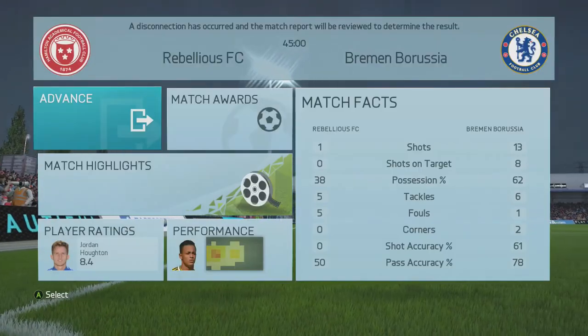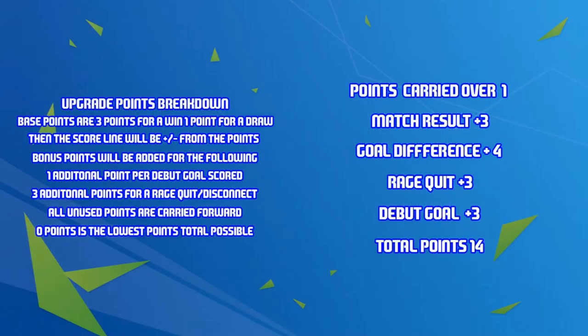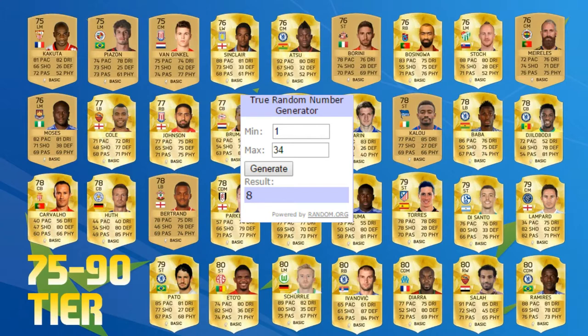Boga picks up a hat trick and we get the 4-0 win. In the points breakdown: one point carried over, plus three for the match result, plus four for the goal difference, plus three for the rage quit, and plus three for the three goals scored by Jeremy Boga — giving us 14 points in total.